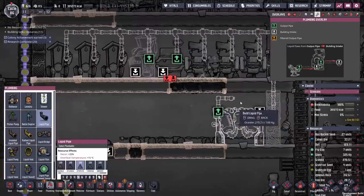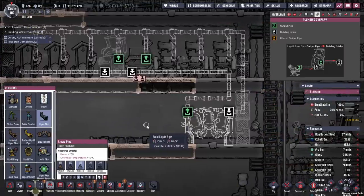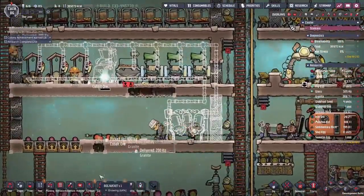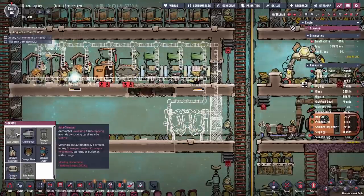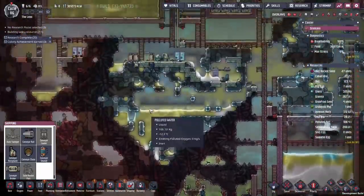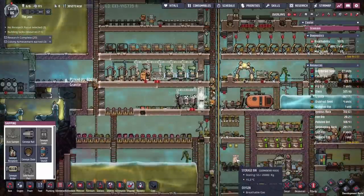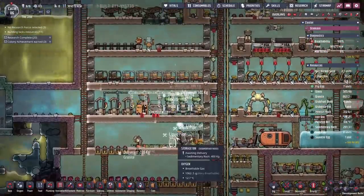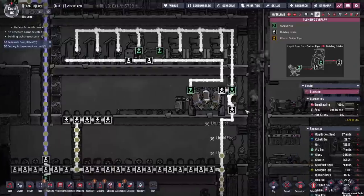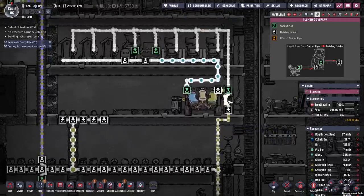Then we go into our refinement section and grab the water sieve. The inputs and outputs are on the wrong side for us, so we're just going to rotate that. I love that you can rotate these - it was such a nice change. And then we'll bring that in there. That means all of the output dirty water goes into that section and the input clean water can go right back up here and all the way along the bottom. That should be it. Then all we have to do is prime the whole thing with a bit of clean water or even dirty water - we can throw some water in to be sieved and that should be good to go. We're out of iron - you really need a lot of refined metal.